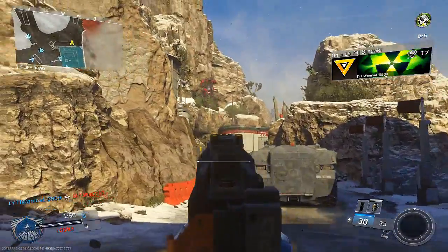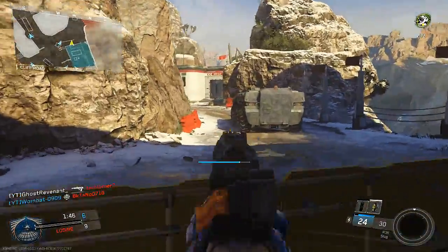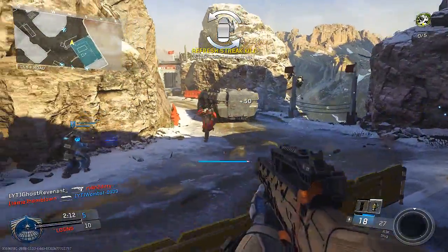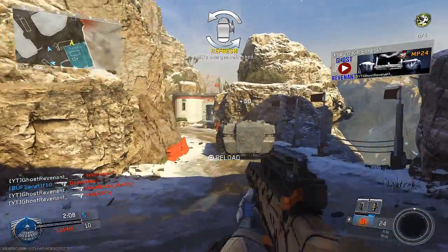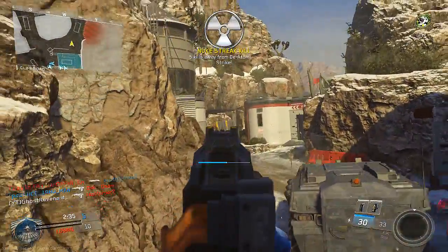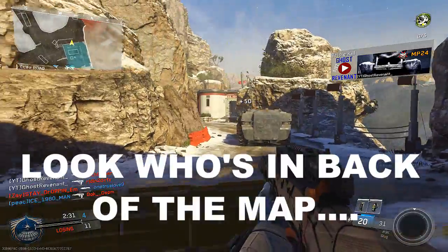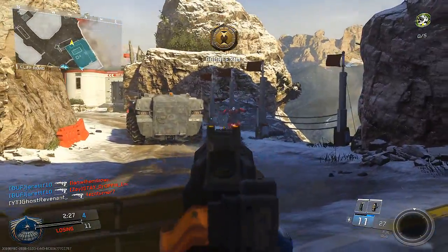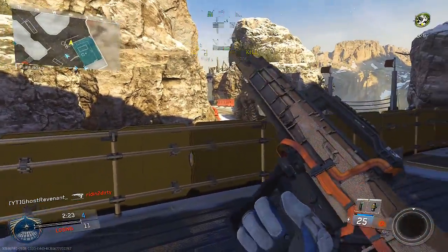Tip number five — in my opinion the most important tip — is to have an escape route. In case there are a boatload of infected chasing you, know all the wall runs you can take to get away. One of the worst things you can do is get hemmed up against the wall when there's a ton of them and you have nowhere to go. I see people all the time just sitting in the back of the map waiting on the infected — I think that's the worst idea. Also stay away from teammates who are in the back of the map.